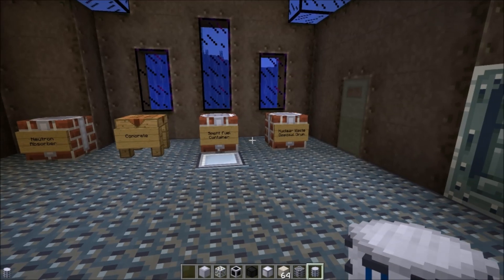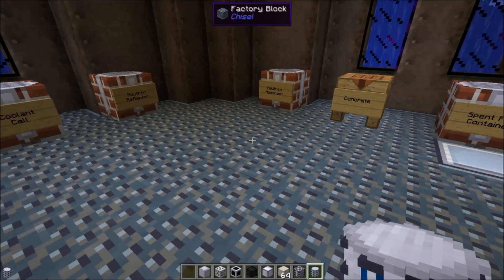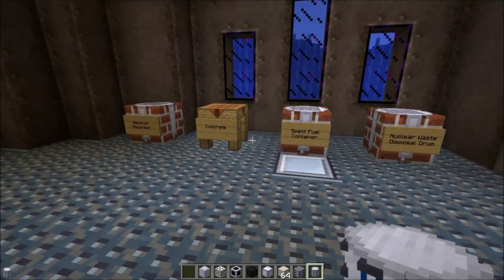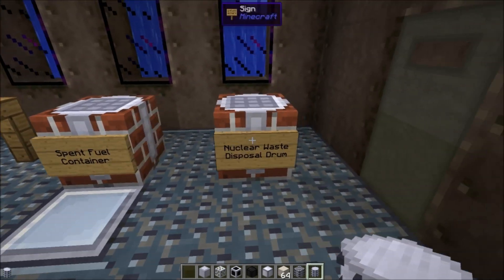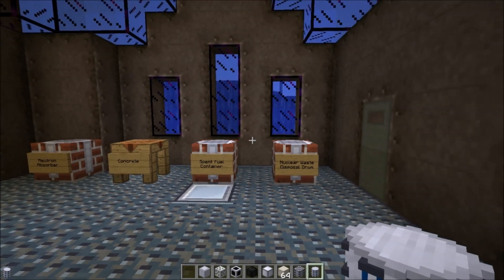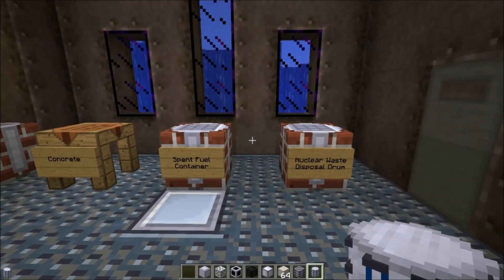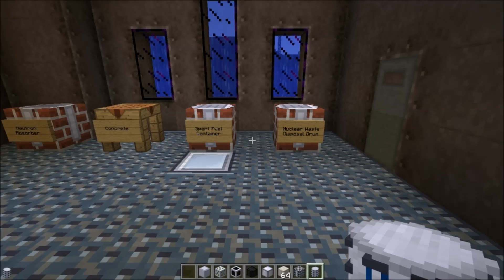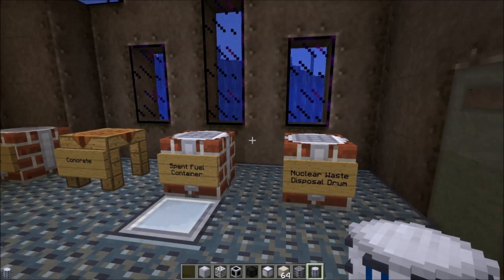The last thing you want is for the nuclear waste to be sitting on the ground as an entity, because that's how the radiation spreads and screws everything up. So these two blocks — you will need them. Unless you found some cheaty way to get around it, which there probably are a million of in Monster Mod Pack, which is where I'm at. Raika's mods are now up to version 1.7 of Minecraft, but I'm gonna finish this series in Monster because that's where I started it.